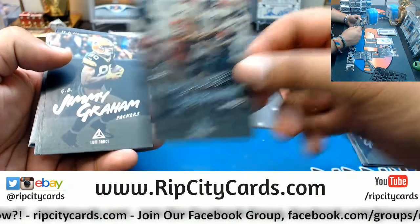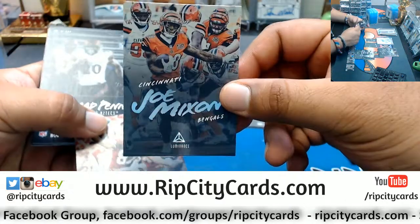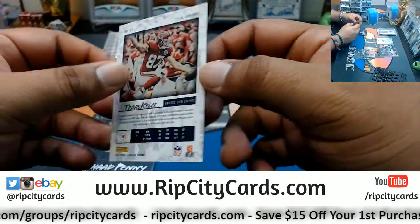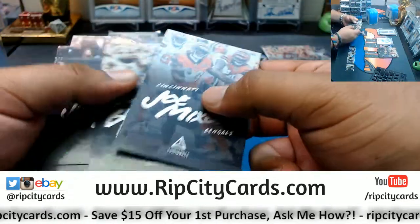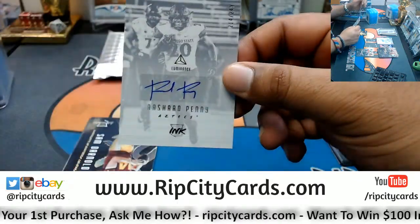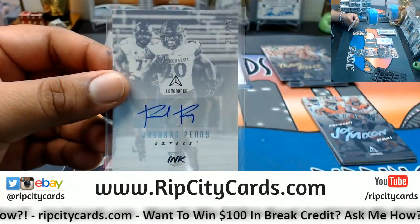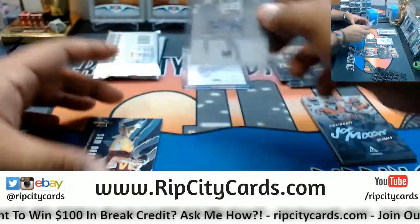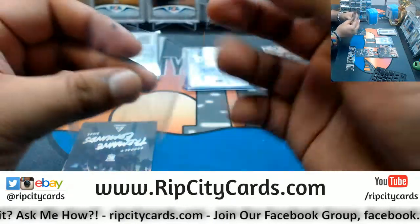Got Marquise Goodwin, Niners; Jimmy Graham, Packers; Blake Bortles, Jaguars; Joe Mixon, Bengals; Travis Kelce of the Chiefs — must be like a variation or something that has that gold lettering on there, as opposed to the rest which are just silver. Rashad Penny, autographed for the Seahawks, number 214 out of 249 — that's a nice card. Got that boy Sam Darnold rookie for the Jets — luminary business right there.